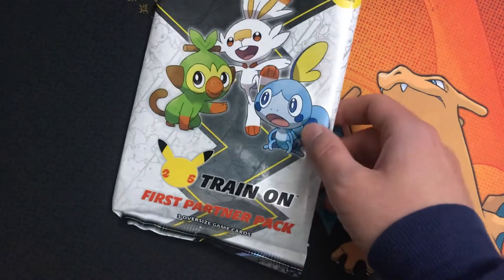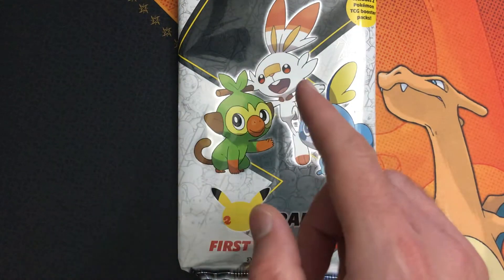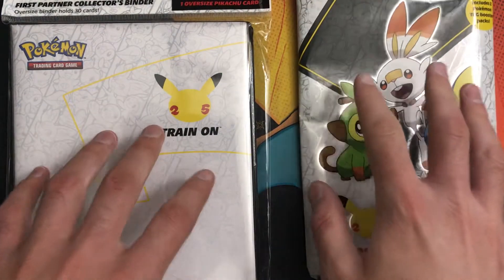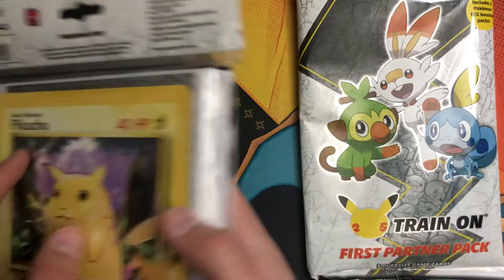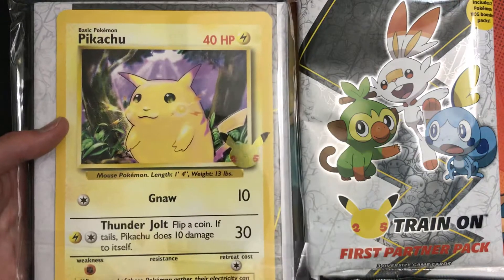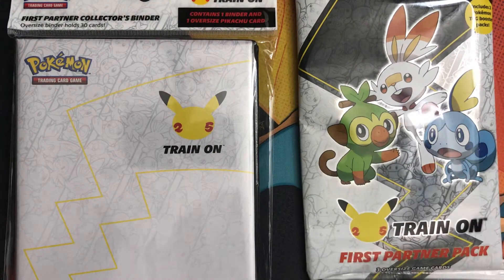We have our first trainer's pack — I believe the Glareon. I am so bad with the region names: Kanto, Johto, Sinnoh, and then Hoenn — that's it, the first four. But I not only have that to open, I also have this. I doubled down — these guys were only $10 each, so I couldn't pass that up. This one holds 30 oversized cards. Gonna have fun opening that, and there's classic Pikachu right there — P-H-A-T Pikachu!